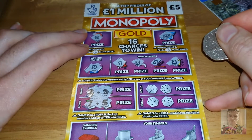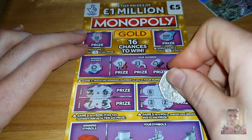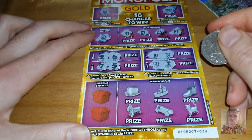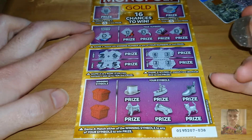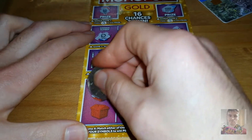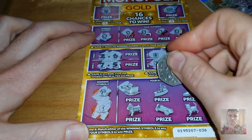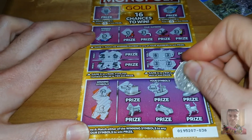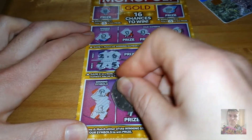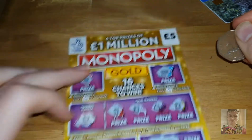Game four: match either the winning symbols to your symbols to win the prize — holidays and a pound. Nope. And no. This is going absolutely dreadful — I thought I'd spend a bit more today, at least hopefully we'd get one win.